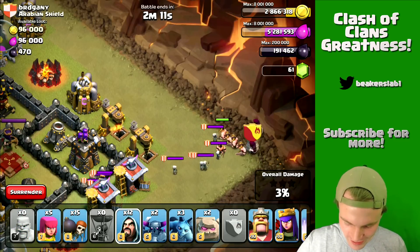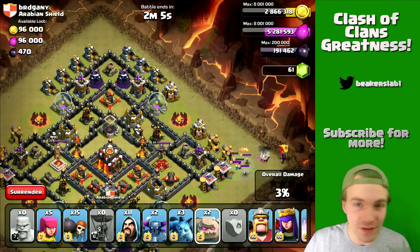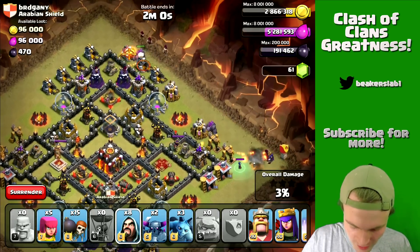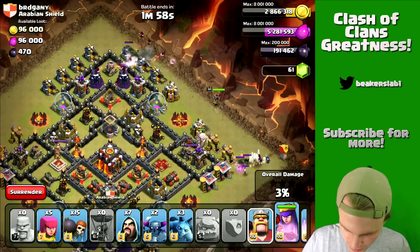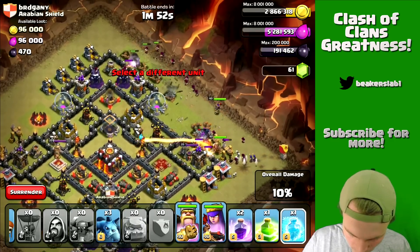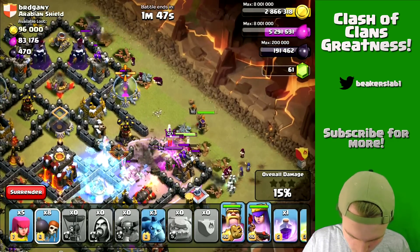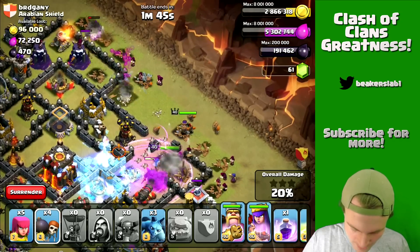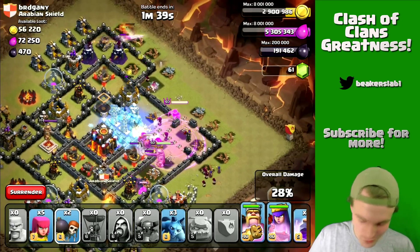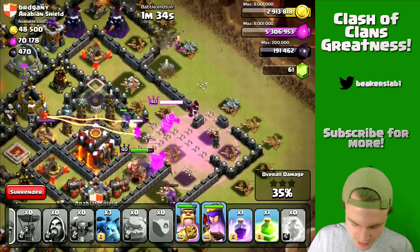I wasn't sure if it was gonna work — I've done it before but you never know. We're gonna start up at the top here; my troops just have to take out that witch and then they're done. We're dropping wizards behind the golems to start taking out buildings — we want everything taken out so our troops don't get distracted. We've got to get in this base and take out the archer queen. Looks like our troops are going straight in — I've got to keep this single inferno frozen; it's not a huge threat if I keep it frozen.